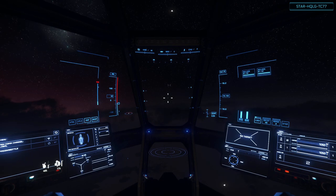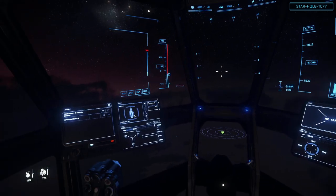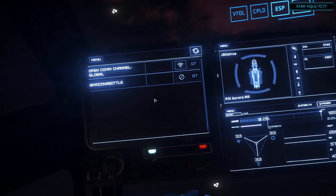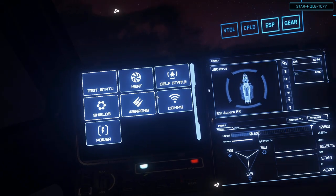Next up, we have the ship's multi-function displays, or MFD. Different ships have a different number of displays and positioning. Depending on the seat station — such as pilot, support, turret, etc. — the supported modes vary. You can click the menu button on the display by holding F and using cursor mode to click it, which will allow you to see the mode selection for that display.